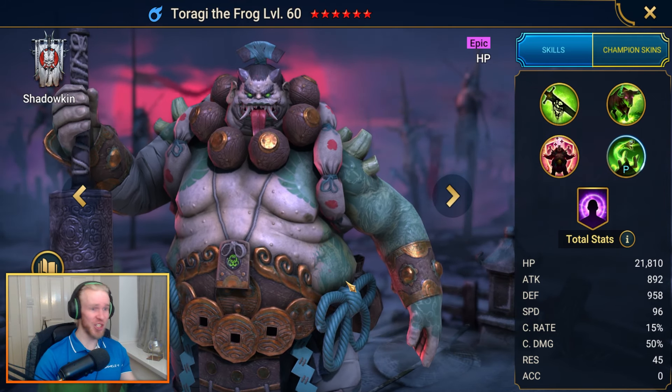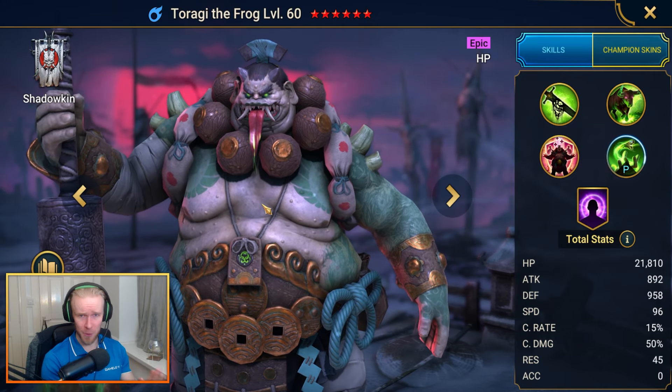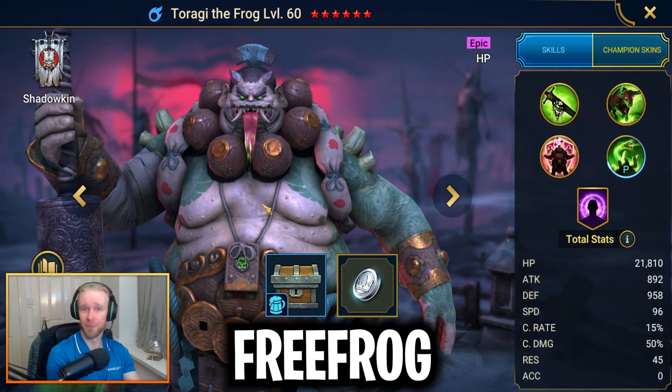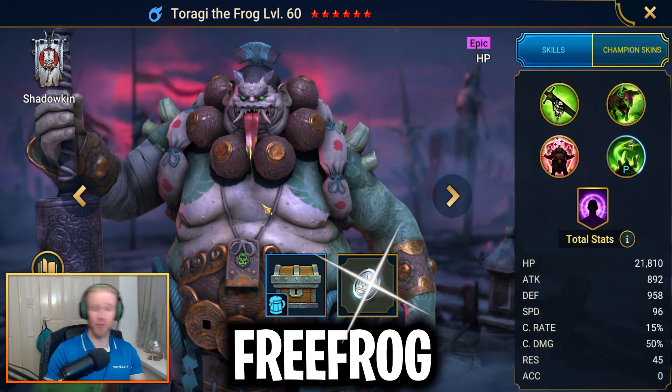Next up, we've got Toragi — an extremely good HP-based champ. Really, really good in single-target boss encounters against the likes of Minotaur, Demon Lord, stuff like that. To get your hands on Toragi, input the code 3FROG. You'll also get 20 Magic Experience Brews and 200,000 silver.